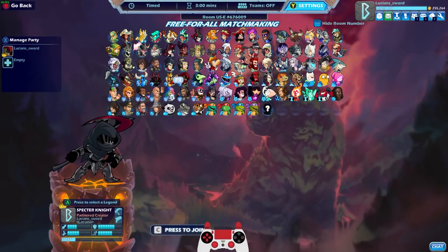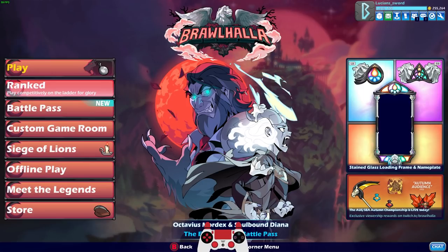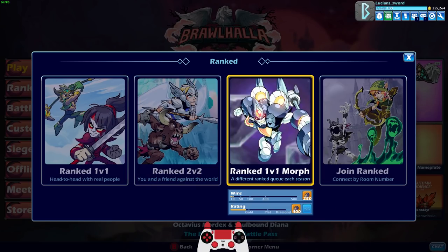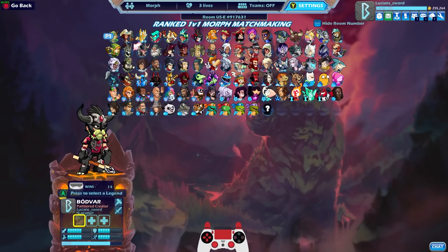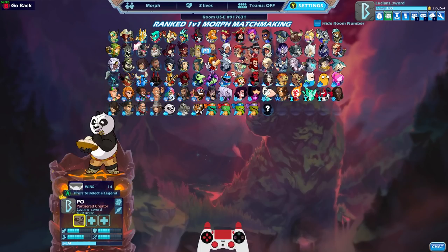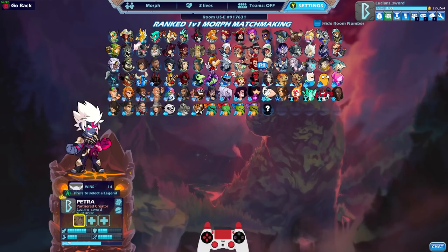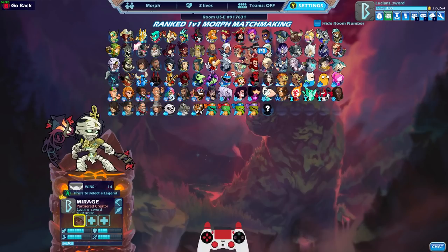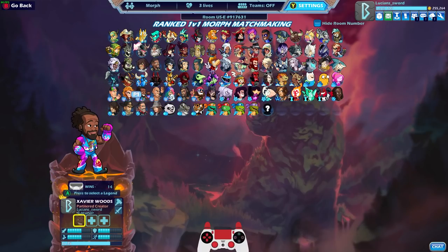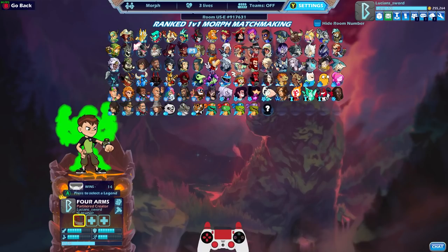How's it going everyone, LucianSword here playing some more Brawlhalla. Today we are going to be playing the new ranked play mode: ranked 1v1 Morph. In Morph you get to pick three different legends, pick which weapon you want for each legend, and stick with that weapon the whole time. You can switch between legends instantaneously, even in between attacks. I'm not the best Morph player, but I've been diamond 21 times in regular ranked 1v1, so maybe I can translate some of that skill. I think Morph is a completely different animal though.